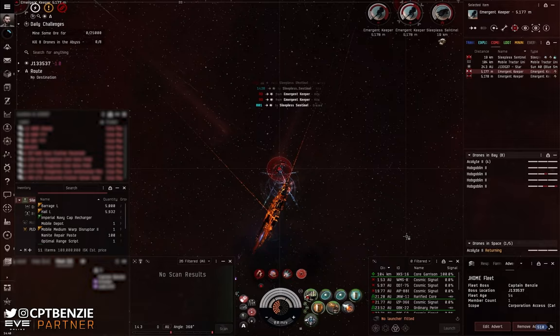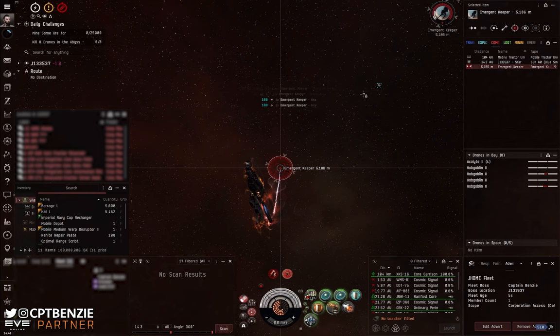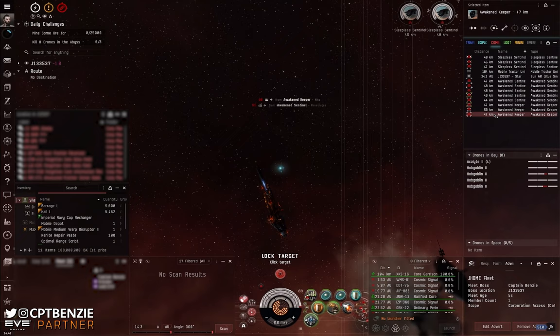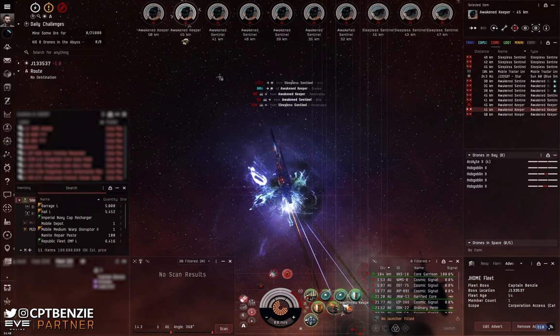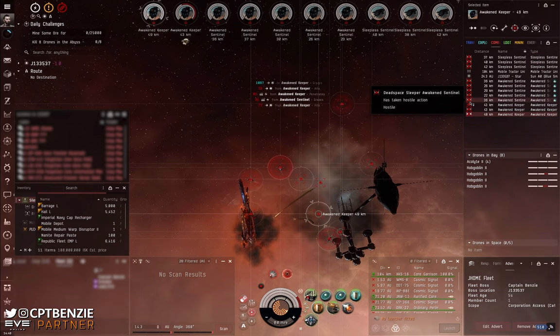With the battleship dead we move on to the Emergent Keepers — one's just been smart bombed into oblivion, the next one's about to go down. Wave three is not too much of a problem: we've got five Awakened Sentinel cruisers with webs, three Awakened Keeper cruisers with scrams, webs and neutralizers, and three Sleepless Sentinel battleships with scrams, webs and nos. There's a lot of webs, scrams and a fair amount of neutralization in this wave. What I like to do here is lock onto the Awakened Keepers first — I sometimes swap to Barrage if they spawn further away, but my positioning is pretty good and they're in Hail range.